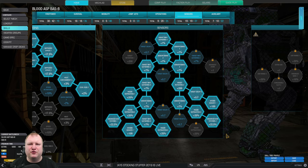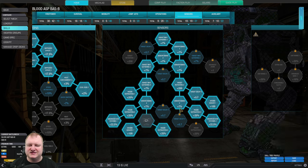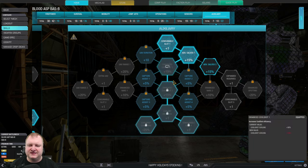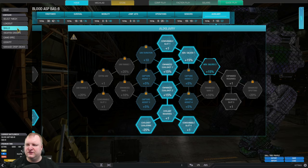Always, if you play any ECM mech, get enhanced ECM systems one and two — that is the most important thing on any such mech. Then, since we are already that deep into the sensors tree, we take radar deprivation one, two, three, and four, as well as seismic sensor one and two. Seismic sensor will allow you to see targets approaching at a range of 200 meters regardless of whether they have ECM or stealth — but be aware, it only works when you're standing still. Last but not least, in the auxiliary tree we get double cool shot with cool shot cooldown and an extra consumable slot you can use for an artillery strike or a UAV.